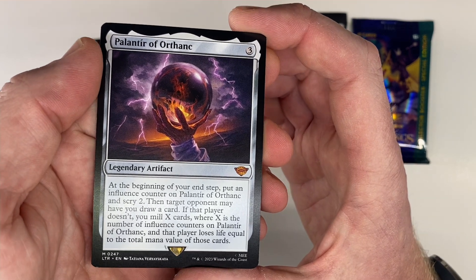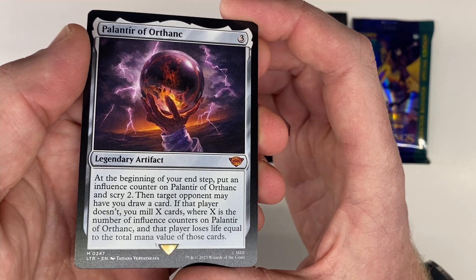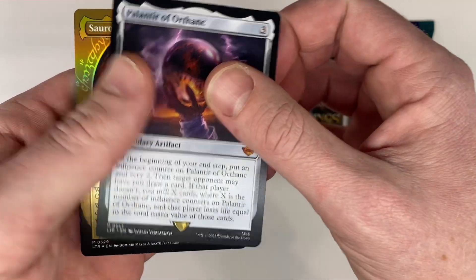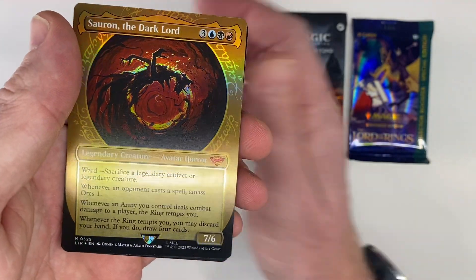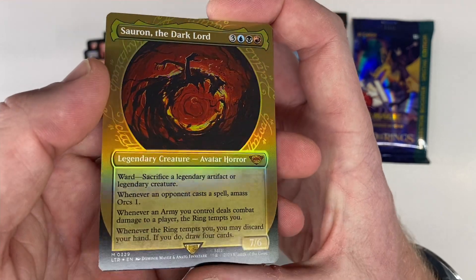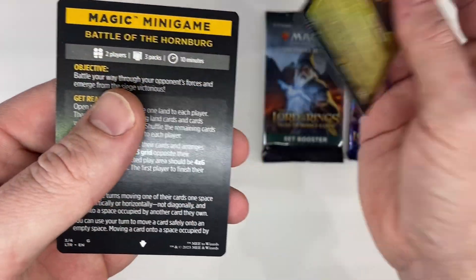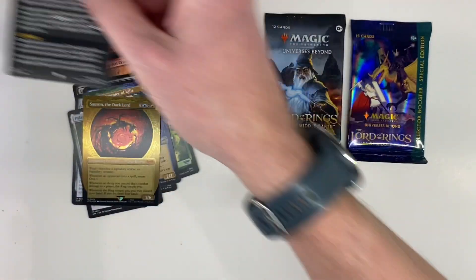Palantir of Arsenec — honestly, I never knew the name of that thing. That's pretty cool. And then Soteron, the Dark Lord. That looks like a pretty good card. That's nice. And then the minigame card.